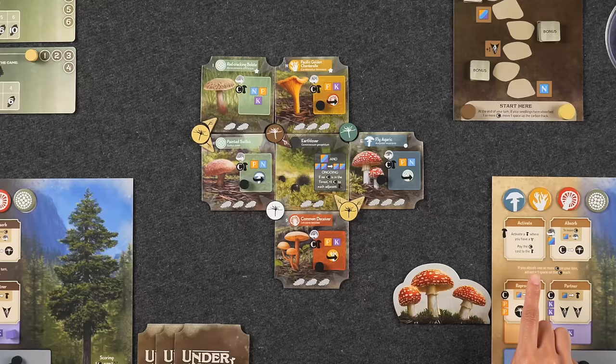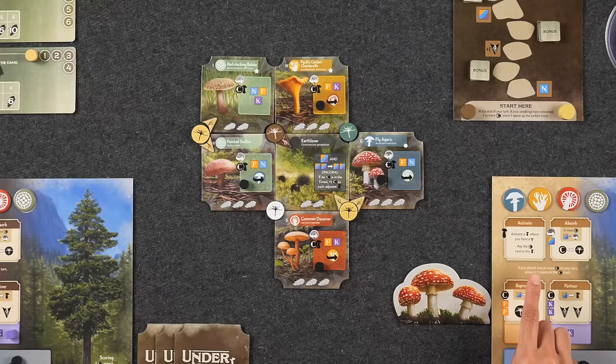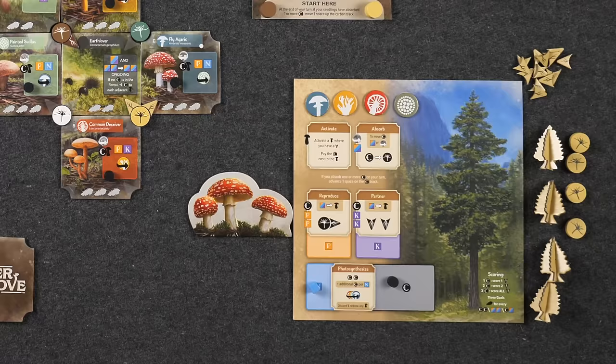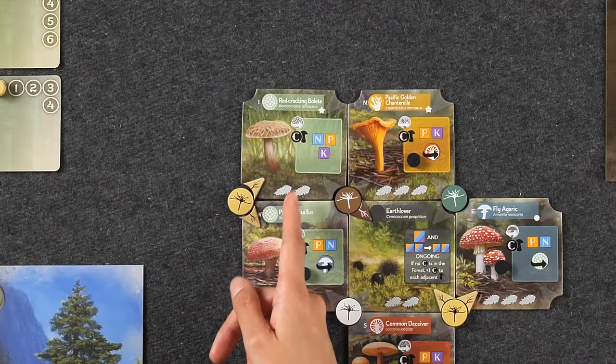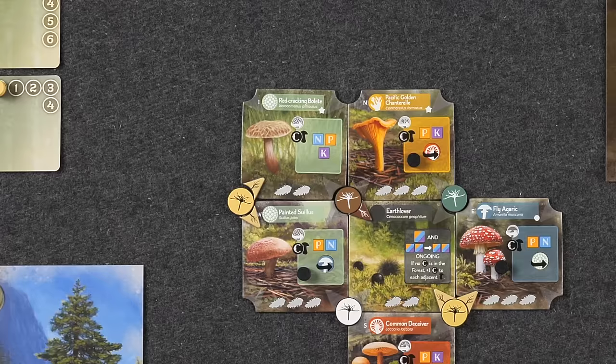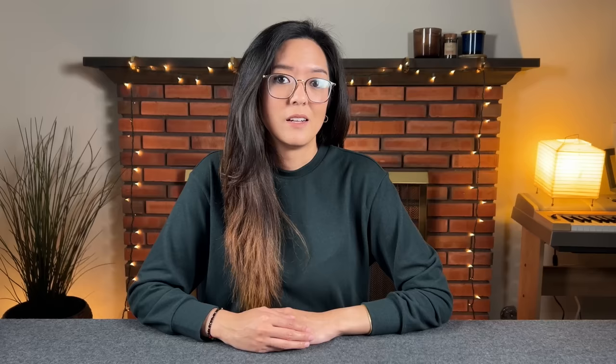Now that we've added a few roots, let's talk about the next type of action, which is called activate. Taking this action allows you to activate a mushroom tile that has one of your roots on it. In order to activate a mushroom tile, you must first pay its cost, which is typically going to be a certain combination of resources — typically carbon — as well as exhausting one of your four activation tokens. In this example, I have a root token on the red cracking bolete, and so in order to activate it, I have to first exhaust my porous activation token by flipping it over to its exhausted side. I also have to spend one carbon token, and any carbon spent this way goes on the actual mushroom tile. Now that I paid the cost, I gain the ability, which gives me a nitrogen, potassium, and phosphorus from the supply. When taking this action, you can only activate at most one mushroom tile, and there are a wide variety of mushroom abilities that you'll see in the game.